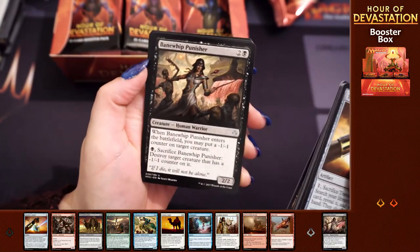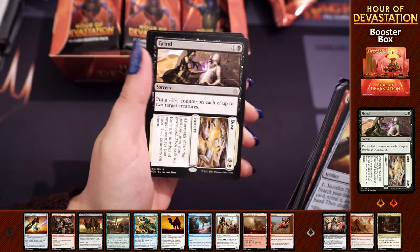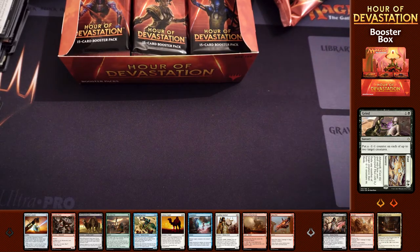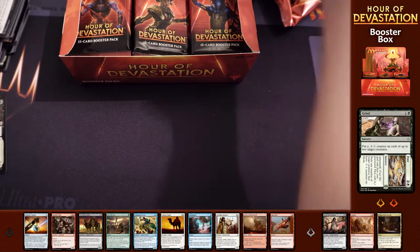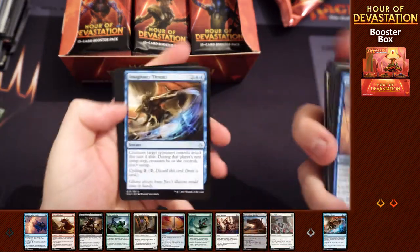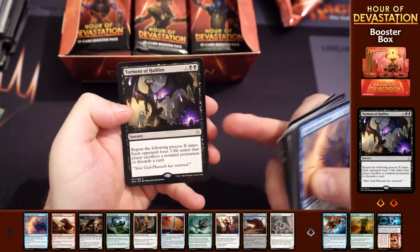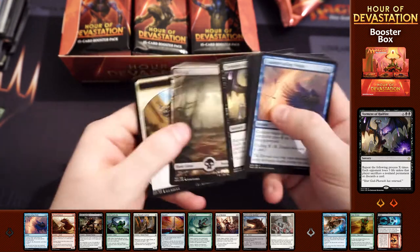Bane Whip Punisher, Abrade, Crypt of the Eternals, Grind to Dust - that's a pretty cool card. The aftermath costs are a lot better in this set than they were in the last one. Now we've got Imaginary Threats, Dune Diviner, Claim to Fame and Torment of Hellfire. This actually looks quite cool the way the card works - it gives the opponent some interesting decisions to make.